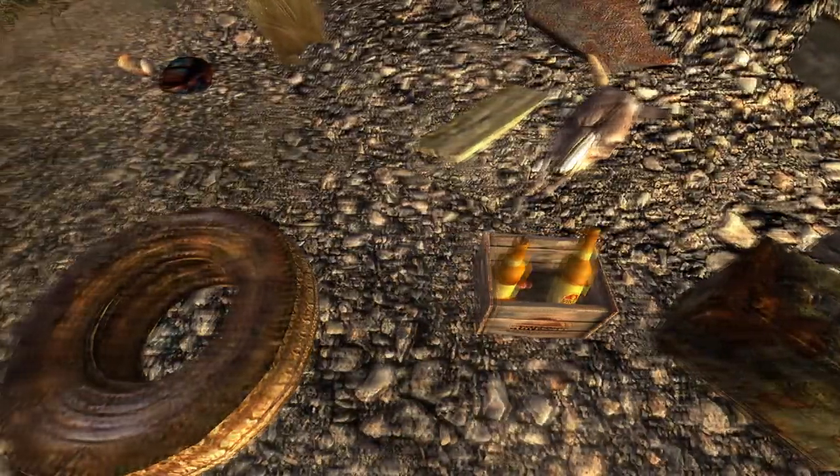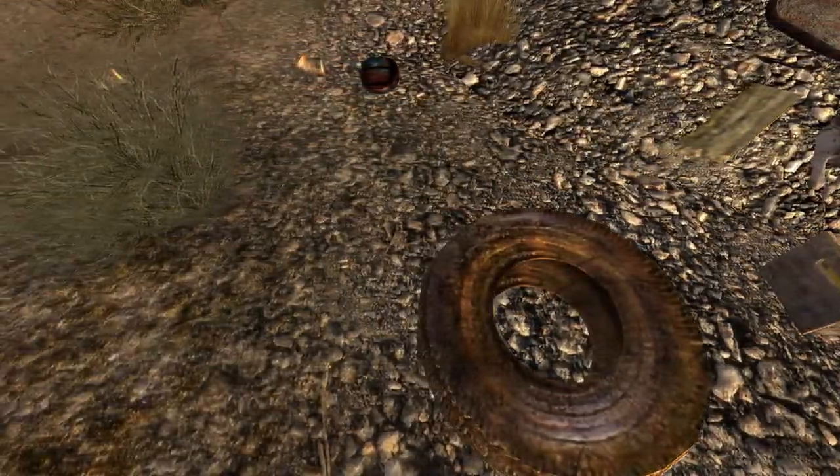Next up is the Devil's Gullet. Make your way into the crater and on the floor near the ramp next to some Sunset Sarsaparilla bottles and a crate will be the cap.